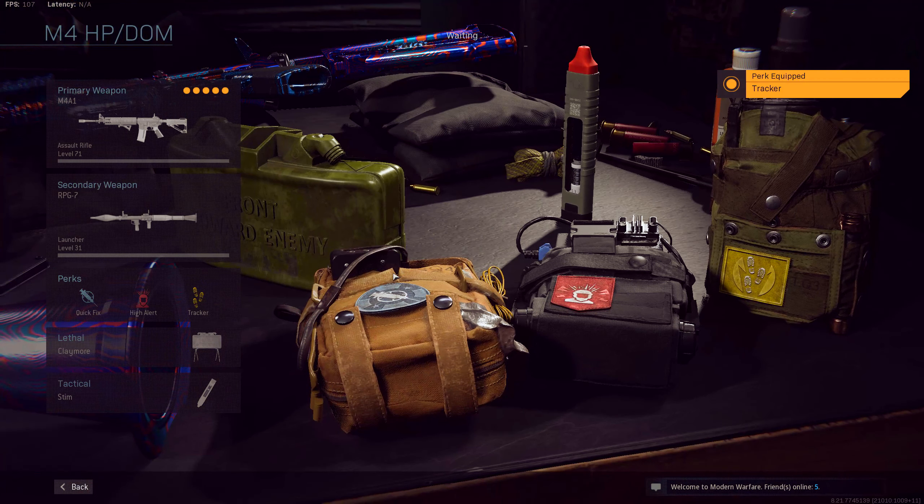If aggression is a must, consider Quick Fix. This perk allows you to regenerate health upon killing an enemy. You will also regenerate health while playing the objective. High Alert can let you know where enemies are looking at you, allowing you to understand where you need to position yourself. Tracker will hide enemy skulls upon killing an enemy, concealing your location. You will also see a trail of footprints if an enemy was nearby, allowing you to get an edge on your opponent.